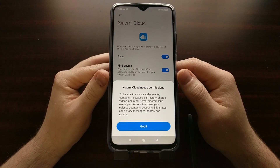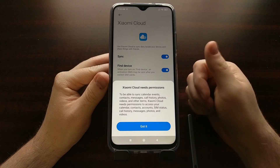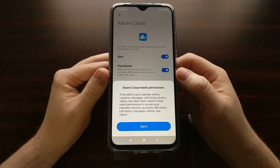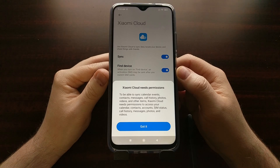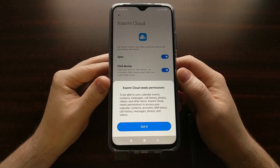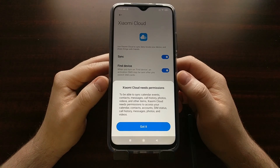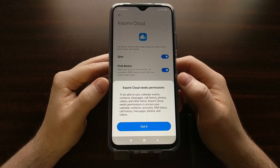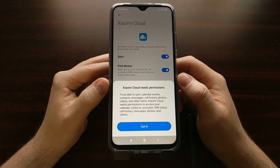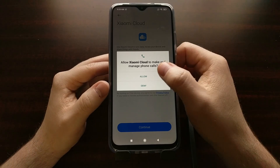When you request the bootloader unlock process, Xiaomi's security measures include the 15-day wait period, tying the bootloader unlock to your Xiaomi Mi account as well as your SIM card. You can take the SIM card out and put it back into your other phone if you use a different daily driver. Just know that some people don't use a SIM card for these devices, and this official bootloader unlock process can be troublesome in that way. So we're going to go ahead and grant access.